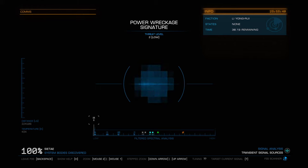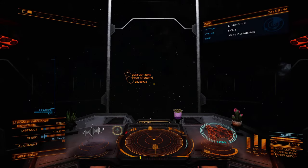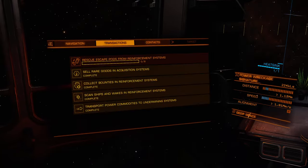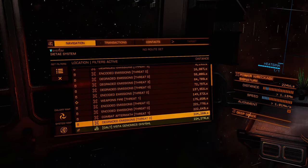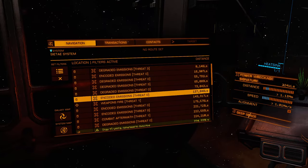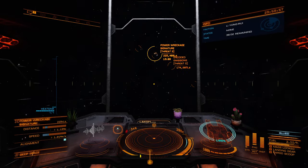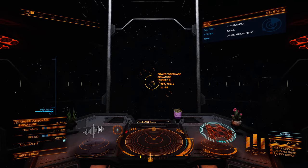I'm going to mark it by hitting T and Backspace. Let's see how far they want us to fly for this. 223,000 light seconds — that's great.